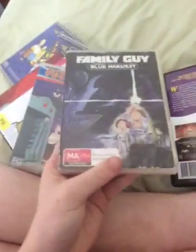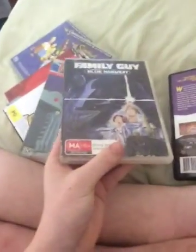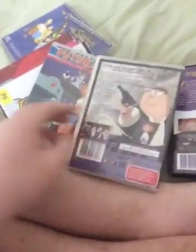Next up is Family Guy presents Blue Harvest from 2008. It's MA, contains strong sexual references. Here's the front, spine and the back. Here's the disc. The last time I played these DVDs they were fine — all the episodes featuring Family Guy and the bonus episodes were fine, without any problems or freezes.